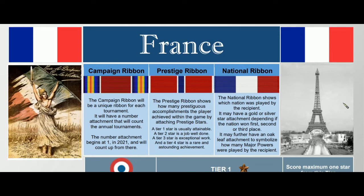Hello friends and gamers, welcome to Fortress. My name is Jinx and today we're looking at the Campaign Medals for France for Global War 1936 version 3, for the Spring Offensive of 2021. The Campaign Medals are a series of three ribbons which show which nation, which campaign you attended, how many accomplishments you achieved within the game — kind of their own victory points within the tournament setting — and a national ribbon to show which nation you played.